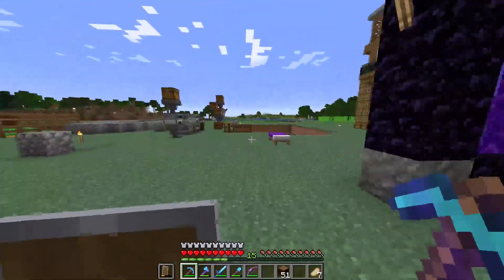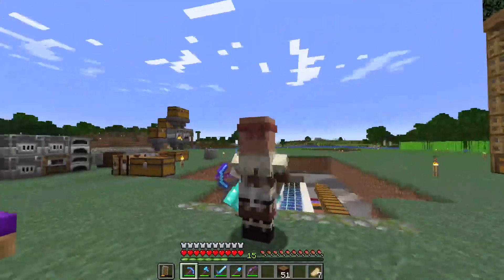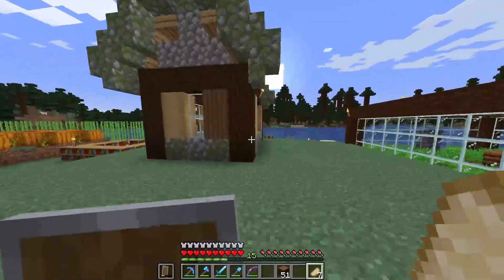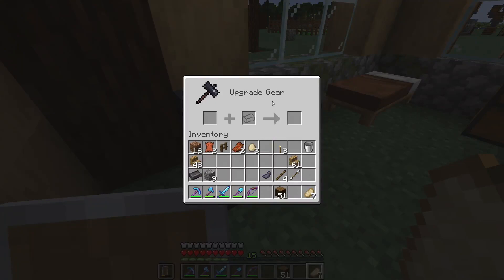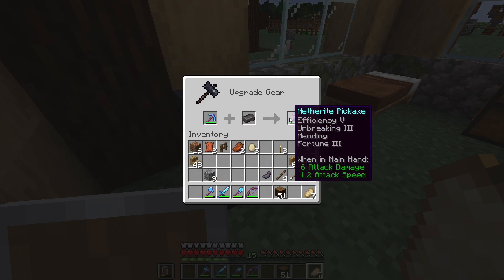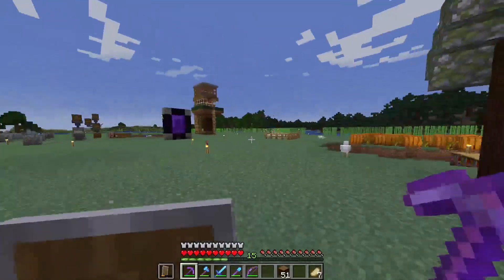I'm super excited. Let's make a netherite pickaxe! We got to go back into this little house, which I never finished. We just built this little crappy mossy thing — didn't even finish the side. A villager can live in here and they can use the smithing table, but I'm going to use it. Take this diamond pickaxe — we got efficiency. This is the best thing I've ever made. It took me forever. And I get to do this netherite upgrade for the first time in my career. Are you ready? Drum roll please. We did it — we got a netherite pickaxe! And now we are invincible.